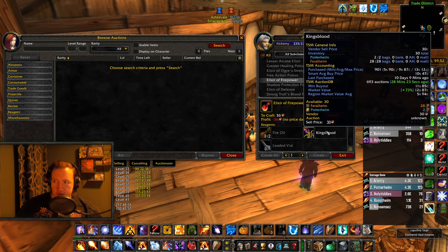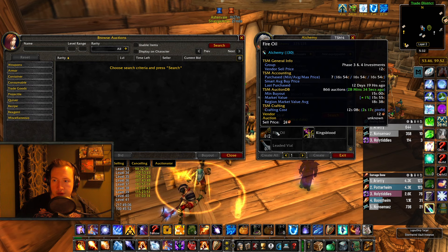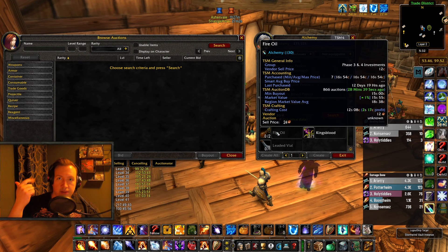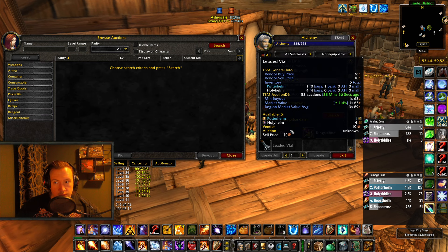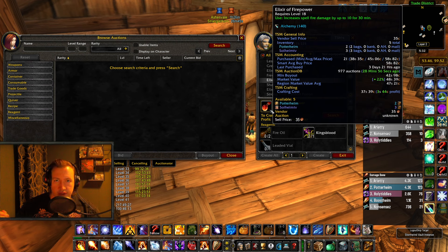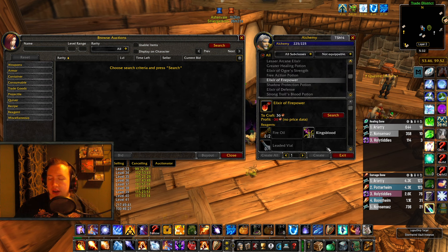Let's say raid resets on day 1 — BFD and Gnomer reset at the same time right now, so let's call that day 1. I buy all of my materials on day 3. People buy their consumables on raid day, some people raid on day 2, and some on day 3. What you usually see is that materials go up in price because the consumables go up in price every single time the raid is resetting. So on raid day 1 I sell all my consumables, day 2 I sell the leftovers, day 3 I buy all the materials, send them to my crafter, and start crafting the consumables one more time. Day 1 sell, day 2 sell, day 3 buy, day 1 sell.